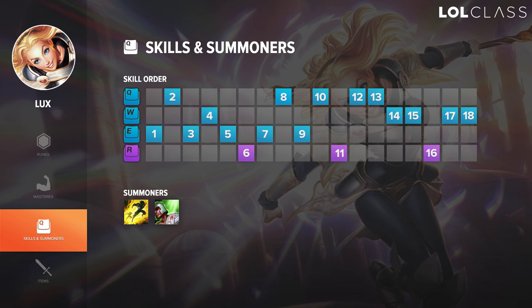I almost always start E at level 1. You can go either Q at level 2 or W at level 2 depending on your matchup. If you're going to be taking a lot of harass, I recommend W. For overall maxing, you want to max E into Q into W. You just want to be maxing your damage spells as much as possible, because once you get higher levels on Lux, there's a lot of one-shot potential.